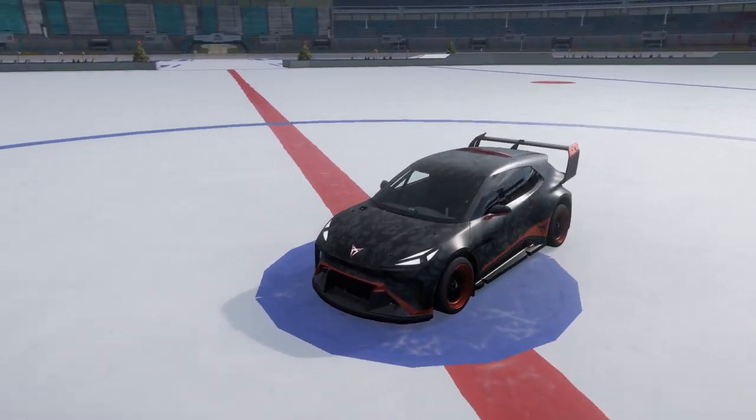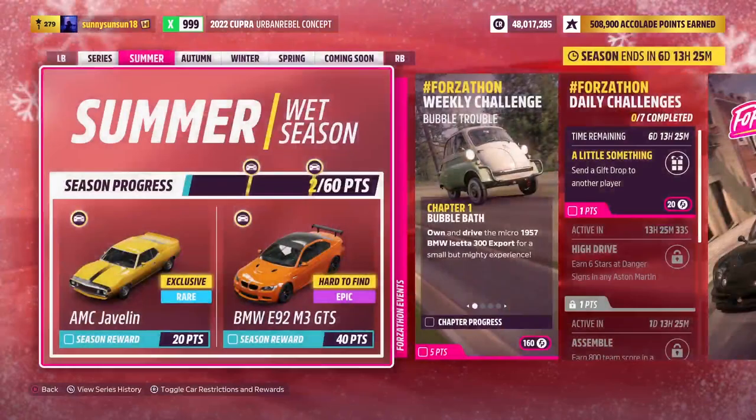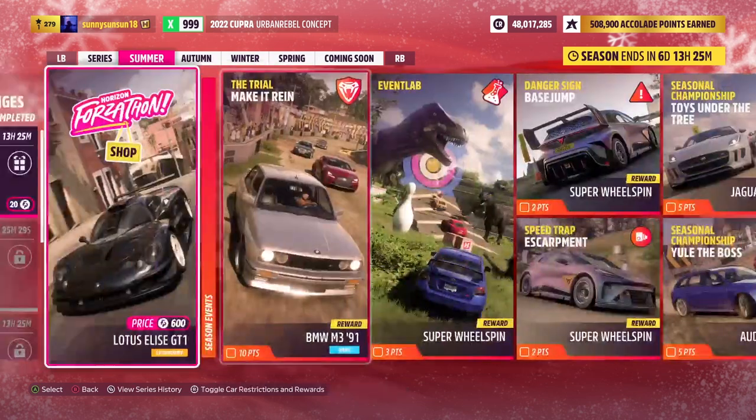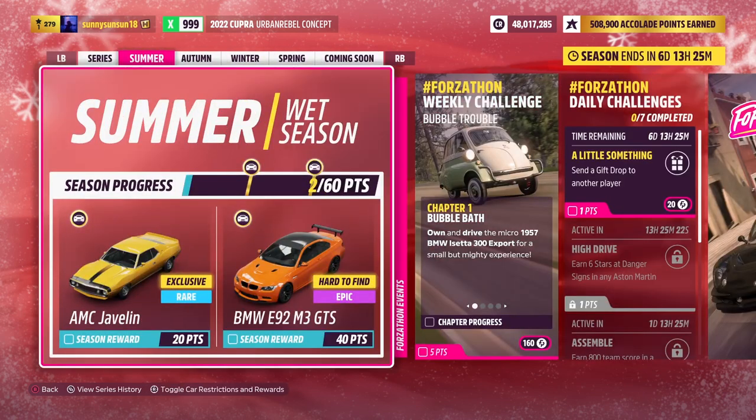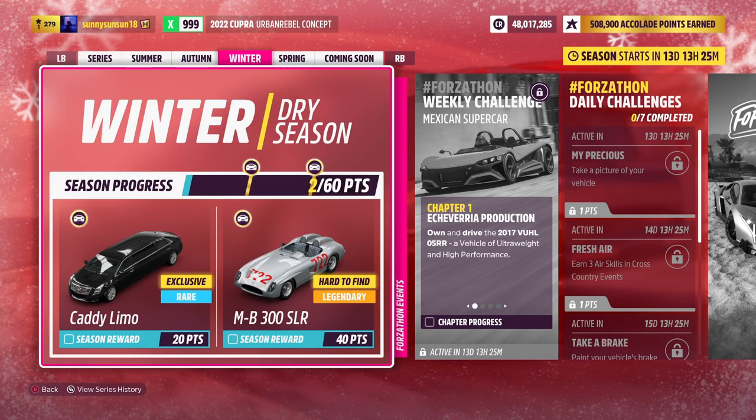It's a crazy car when you upgrade it to X-class — I'll add that video next. But today we're focusing on a legendary car. We're in summer right now, and if you go to winter, which is two weeks from now — about 13 days — you can see we have a Caddy Limo. This car is an icon of the Horizon games; it's the only limousine in the games. There's no limousine in Need for Speed, no limousine in Assetto Corsa or any other noticeable games — maybe there is, I don't know — but this is the most fun limousine you can get.